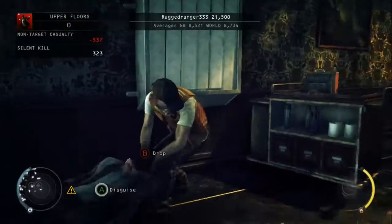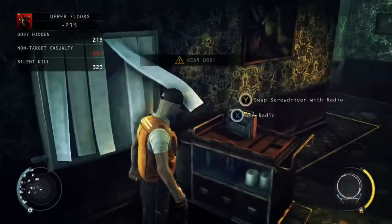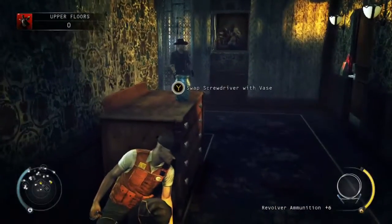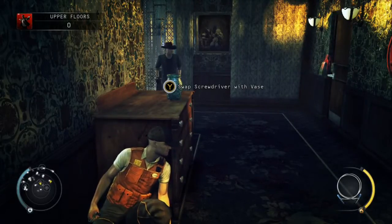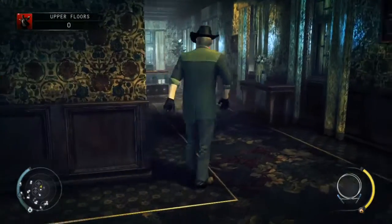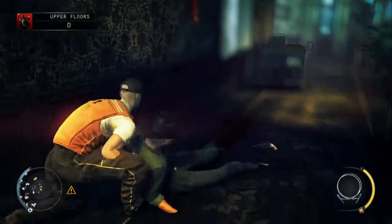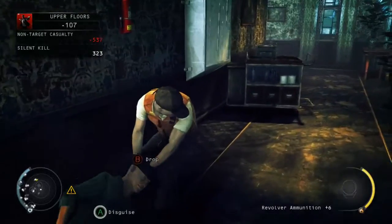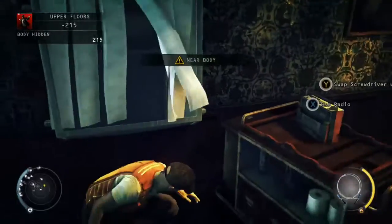We're starting from the Terminus upper floors. Just head round to the left, take out the first guard here, switch on the radio, crouch down behind this chest of drawers, and wait for this next guard to wander by. Take him out and just dump his body down the laundry chute. The next guard will be on his way round now to the right.